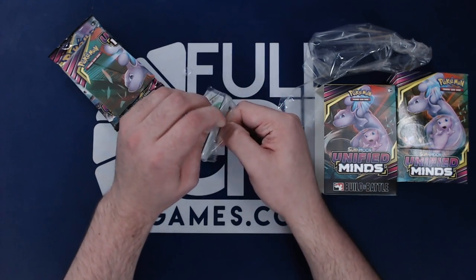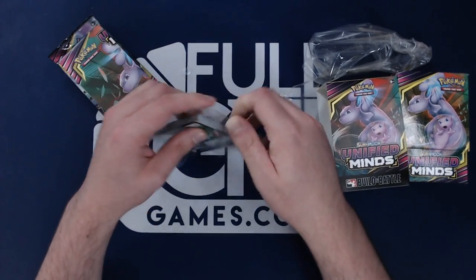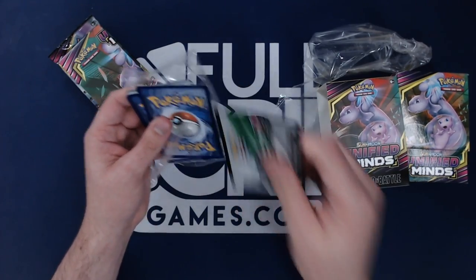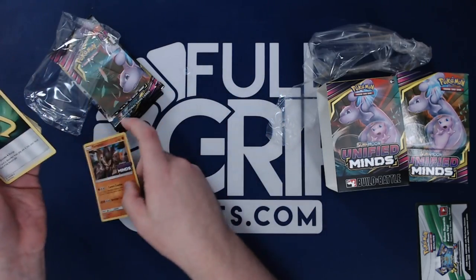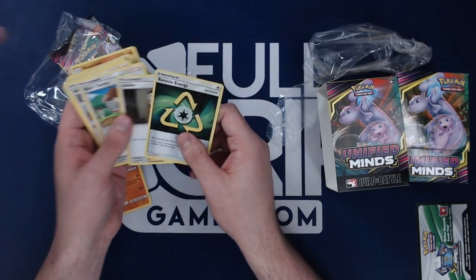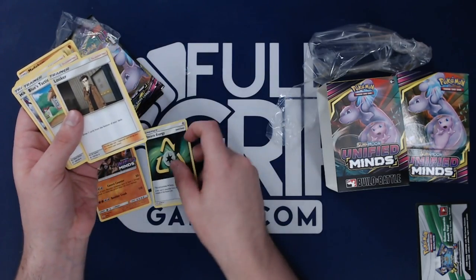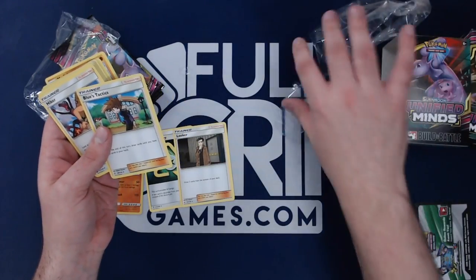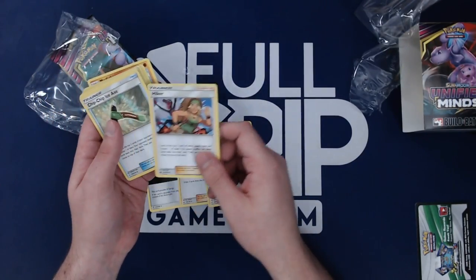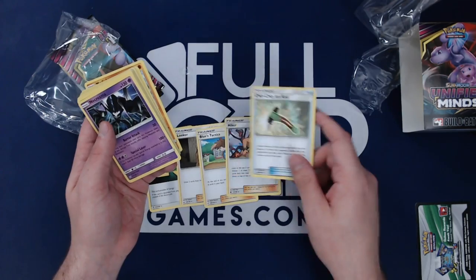So we'll see what's in the evolution kit here. We got Terrakion, Recycle Energy — that's pretty cool. Looker, Blue's Tactics — I think that's a pretty cool card, especially for pre-release. Chip Chip Ice Axe, and Necrozma.